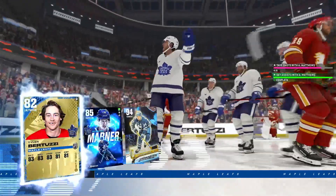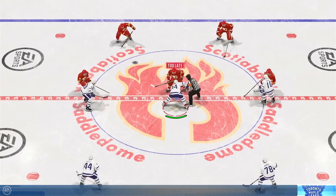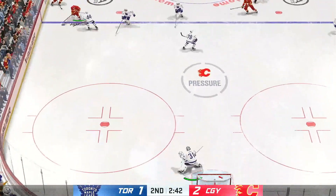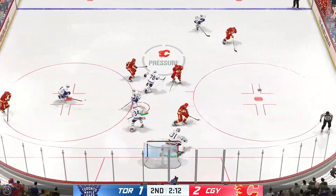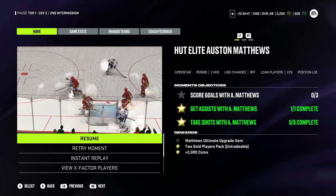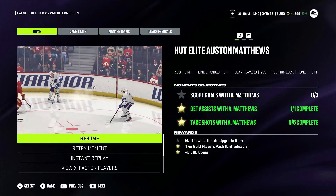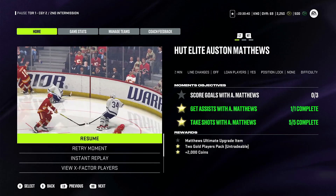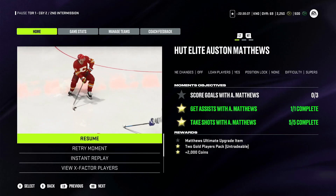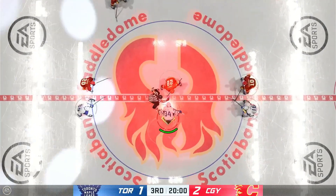Bertuzzi in front and there we go — Matthews gets the one assist we needed. We're now slated to go home with at least one reward. With one more shot on goal we'd get two, but I don't want to go home with half the reward — I want everything. One period left and we still need Matthews' hat trick to unlock the Matthews ultimate upgrade item. We've already unlocked the two gold players pack and 2,000 coins.